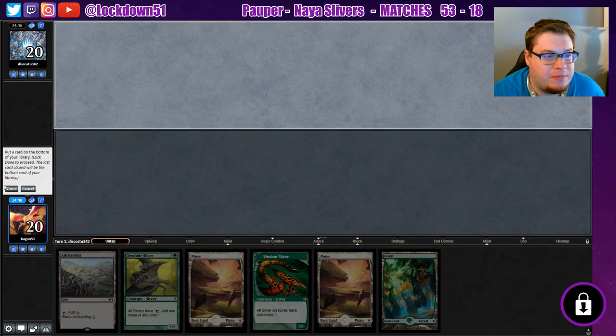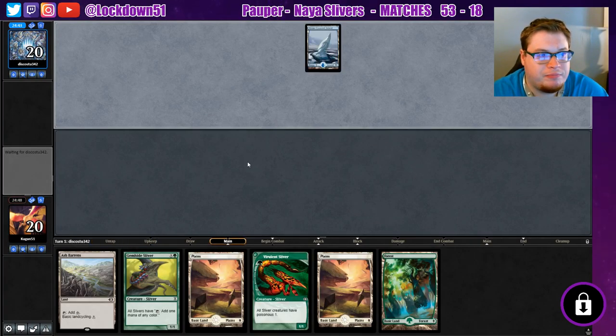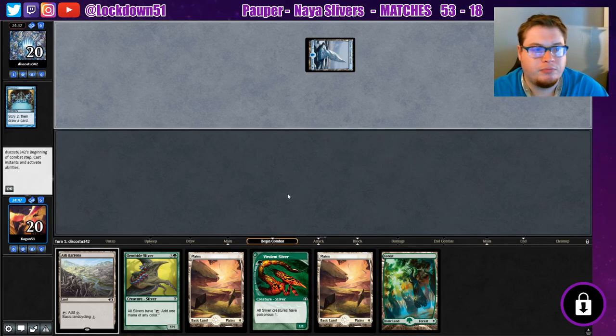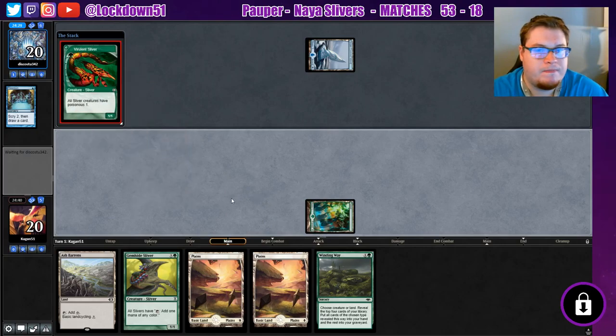Get rid of a Planeswalker ordain — more mono blue control, everybody's playing it. That's good. All right, throw down our Vivulence and see what we can resolve against this deck.